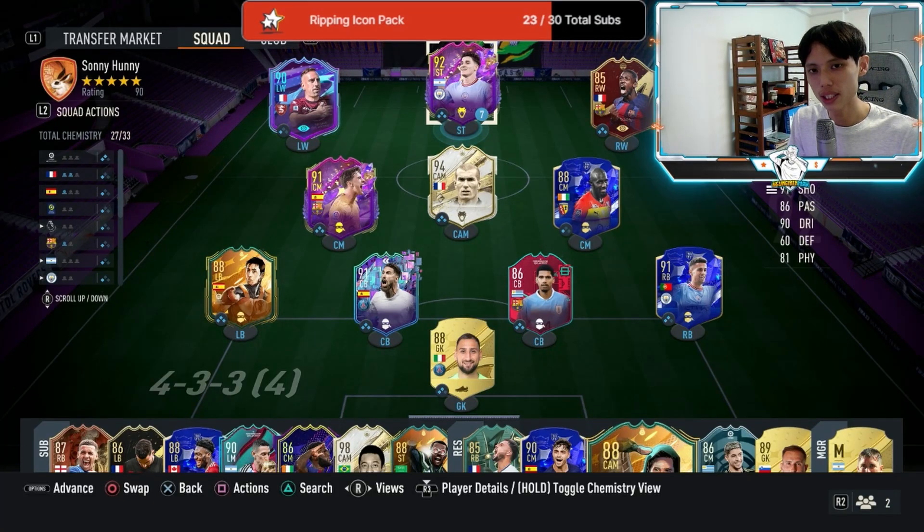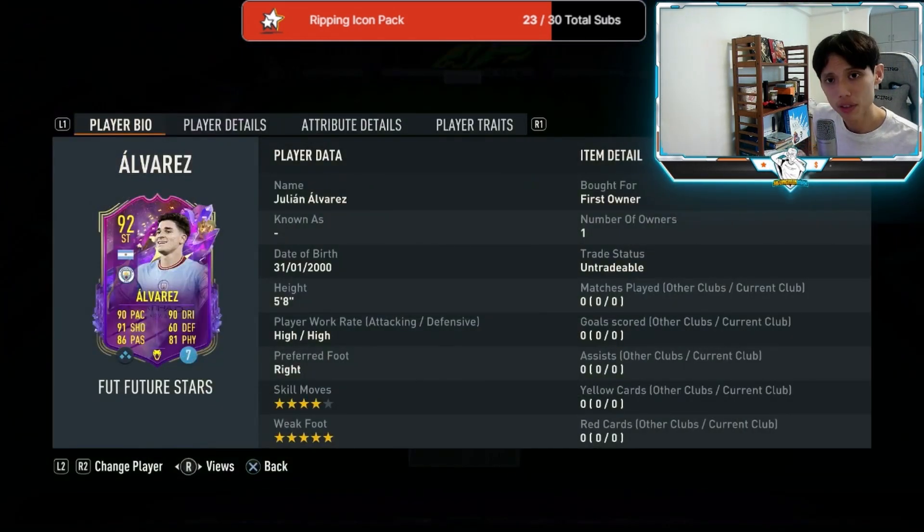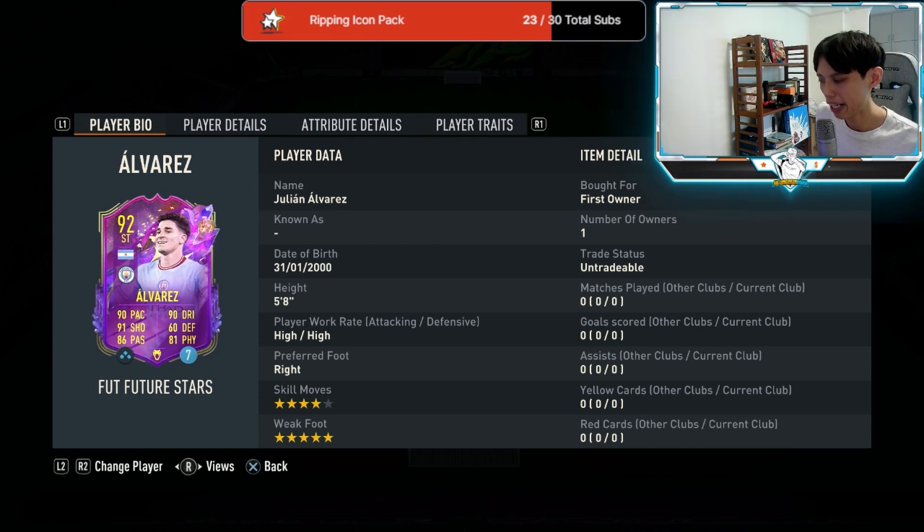Hi guys, this is Hyunmin Max aka Max. Welcome back to another video on the channel. Today we'll be doing a review on Julian Alvarez. He has high-high work rates, along with four-star skill moves and five-star weak foot. Right off the bat, the high-high work rates mean he might make a good CAM.